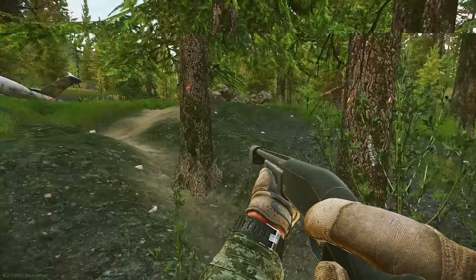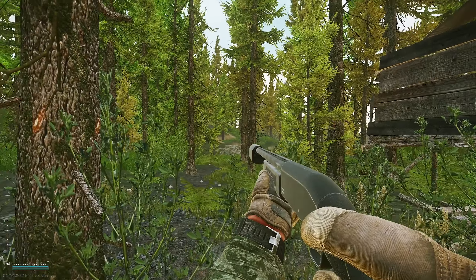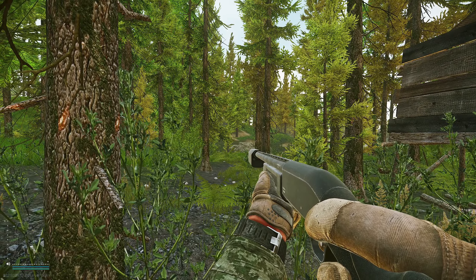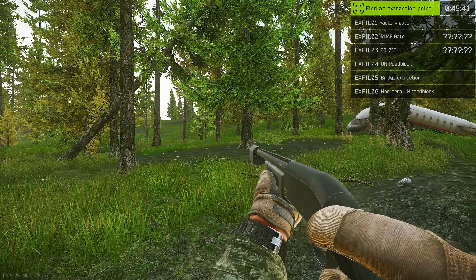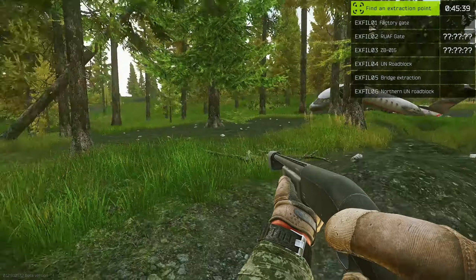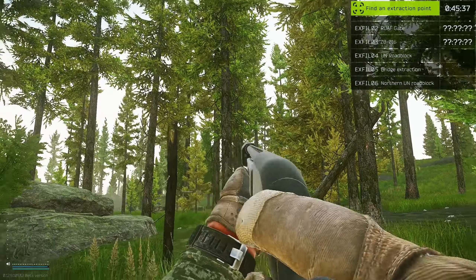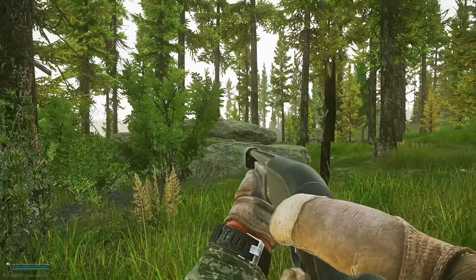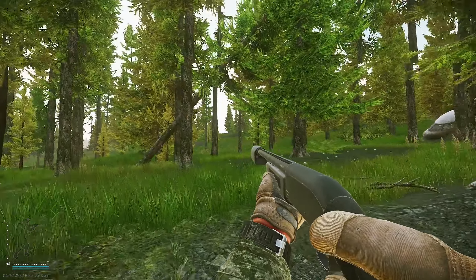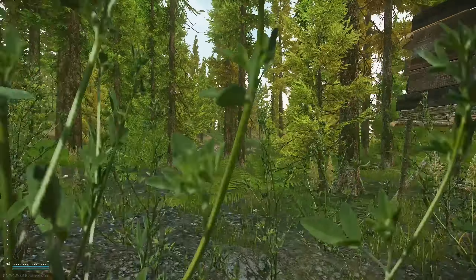Now we're going to turn around and go in the opposite direction from the airplane. If you didn't spawn on the same side as me and you have the Outskirts extract, just backtrack what I've done — go back through Lumber Mill and follow the lake back to where I spawned to reach the Outskirts extract. But if you're like me, turn around — opposite of the airplane — and go this direction toward UN Roadblock.